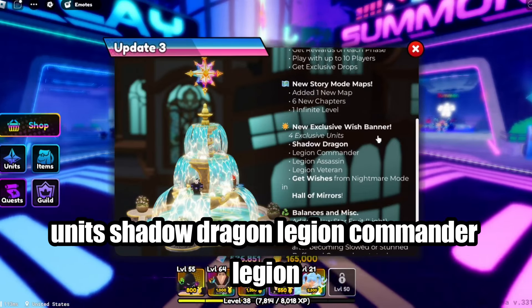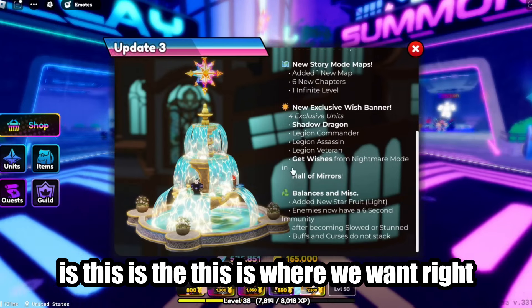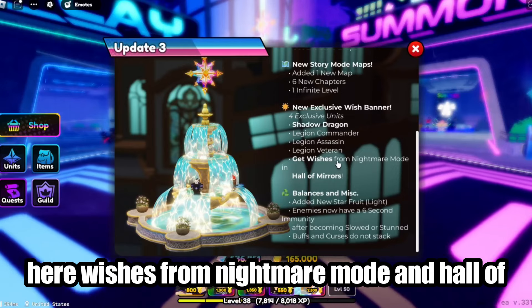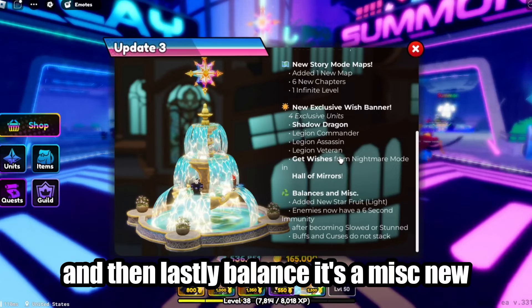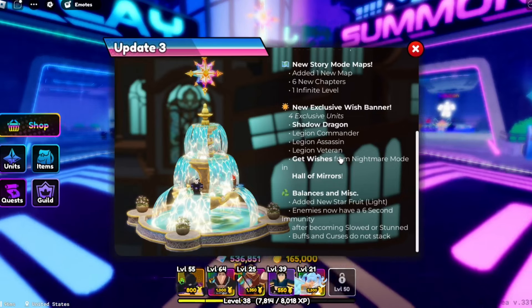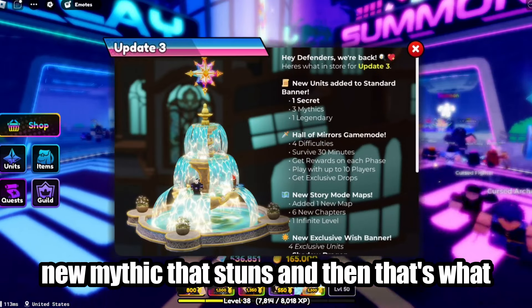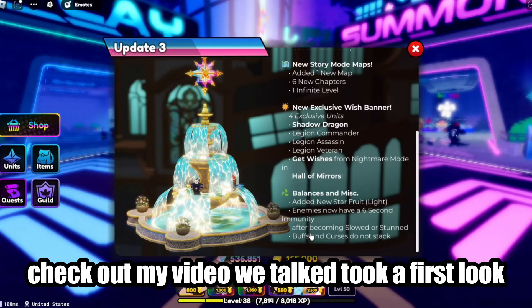There are four exclusive units: Shadow Dragon, Legion Commander, Legion Assassin, and Legion Veteran. The key thing is you get wishes from Nightmare Mode in Hall of Mirrors. There are also balance changes including new Star Fruit and a six-second immunity to stun, which is a response to a new mythic unit that stuns.